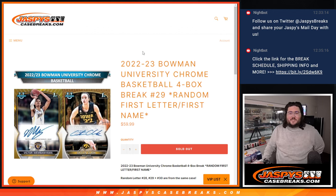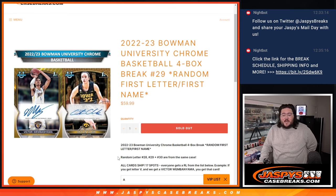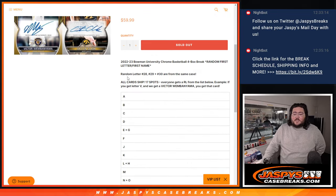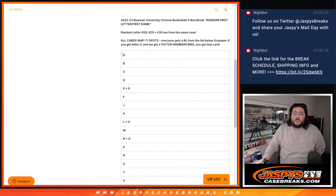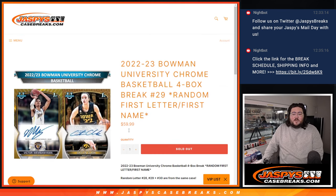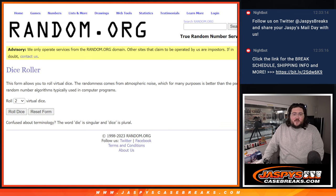What's good, everybody? Chris from JassysCaseBrates.com doing a 2022-2023 Bowman University Chrome Basketball four-box break, random first-letter, first-name number 29. Breaks 28, 29, and 30, which are on the site right now at JassysCaseBrates.com, are all from the same case. 17 spots and an all-card ship break. They each get a random letter or letter combination from A down to W plus Z.